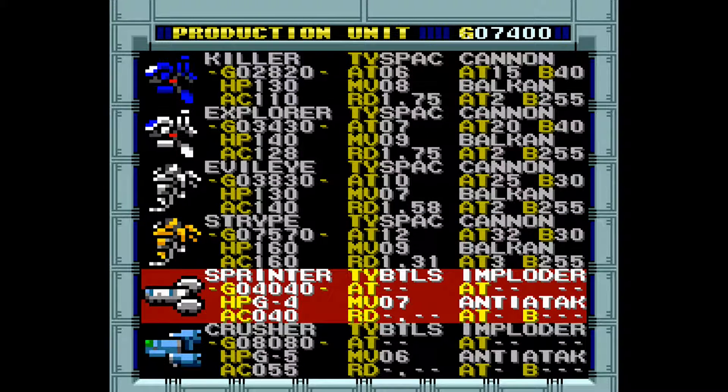Race to the front line with a Sprinter. This space tactical battleship is equipped with four main batteries and can carry one ATAC. It is a perfect choice for expanding your front line.